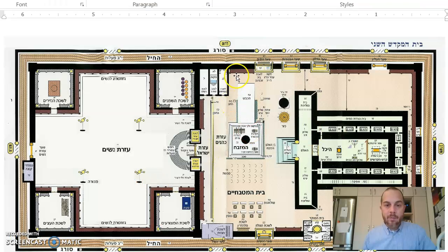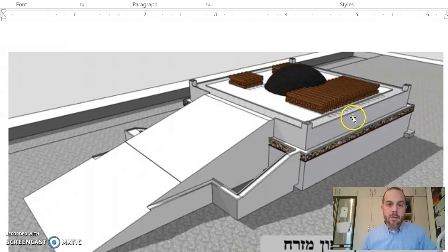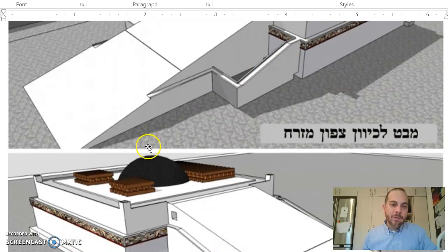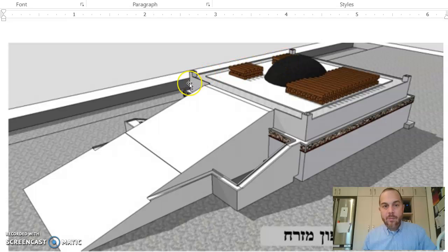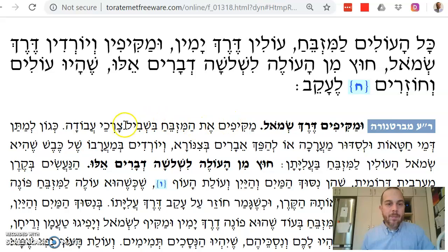Let's go back to our previous chart. Anyone who goes up to the mizbeach goes up this way. If they want to do a korban somewhere on these corners above the chudah sikra, they go up on the right. There's a lot of discussion about how the ramp looks — different versions — but anyone who goes up goes up derech yamin, on the right, and goes all the way around. That's what the Mishnah says: you always go to the right.